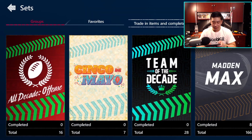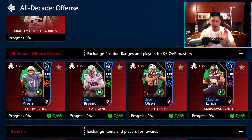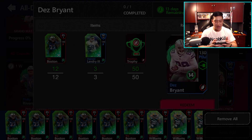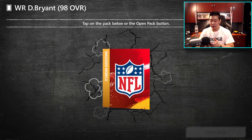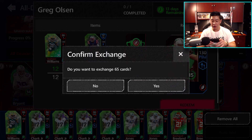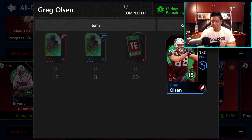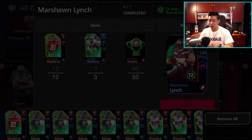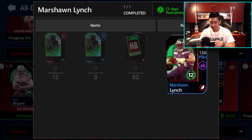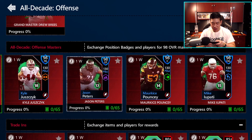Let's go to sets and finish off some of the All Decade players. I want to do all the offensive players we can so that when we do gameplay with Drew Brees, we have people he can throw to. First off, let's throw in Dez Bryant. Boom — Dez Bryant is complete. When you finish off the sets, it doesn't give you any achievements besides the Drew Brees reward. Let's throw in the rest for Greg Olsen. And last, we're going to complete Beast Mode right there. I think it's actually four you have to complete.